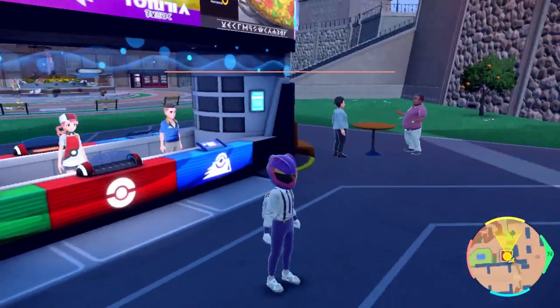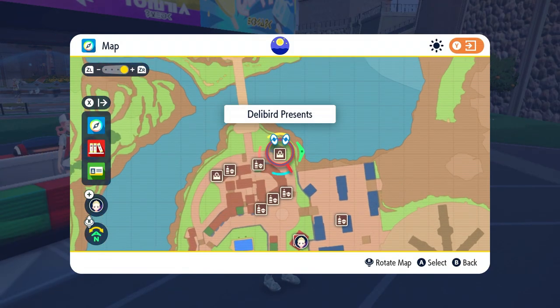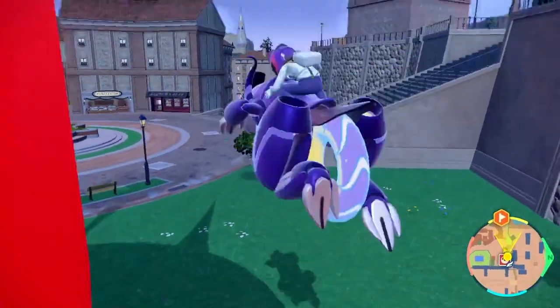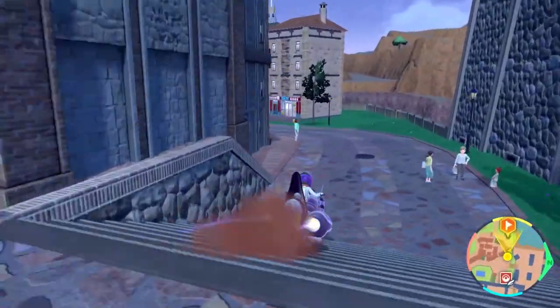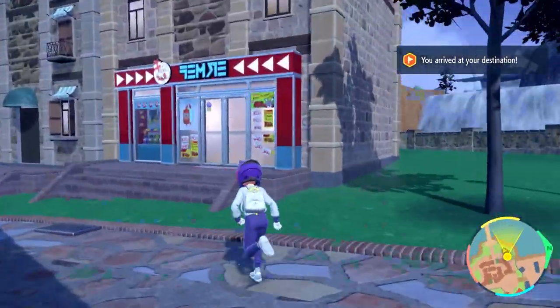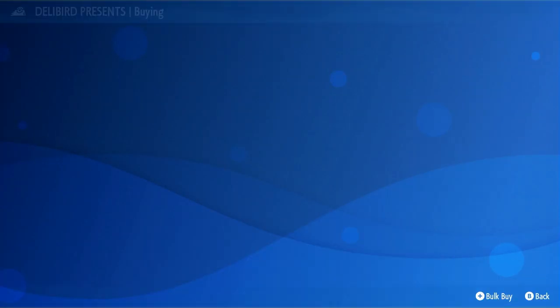The bottle cap is really nice so you can IV train your Pokémon and hyper train them. Right now I have a shiny Dragapult that has no perfect IVs — it's really bad IV-wise. This is where you're going to spawn at in Mesagoza. You want to go to Delibird Presents, right over here. Hop on your ride and head over there — it's this red building right here.